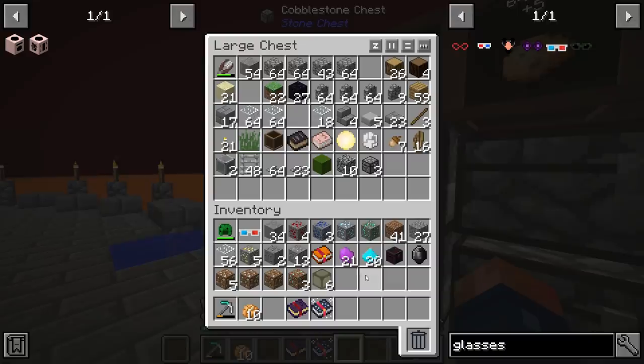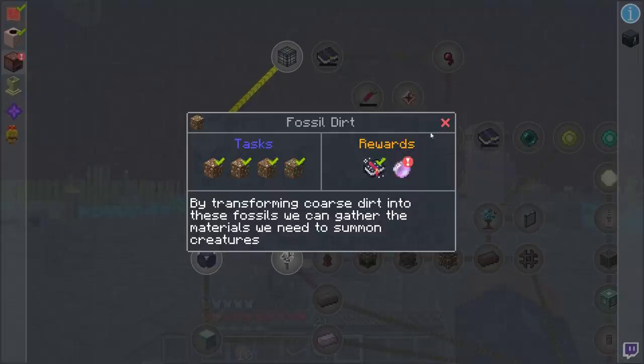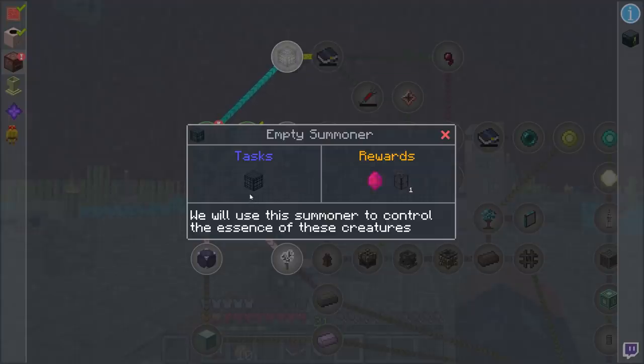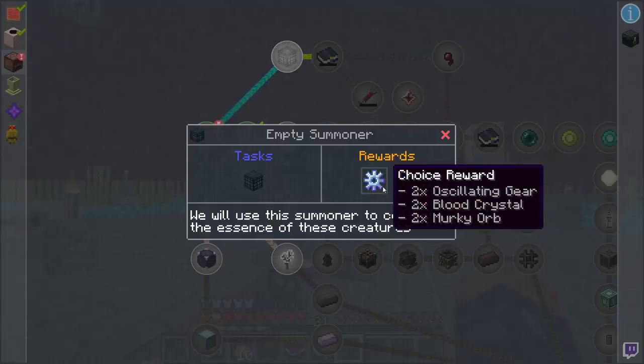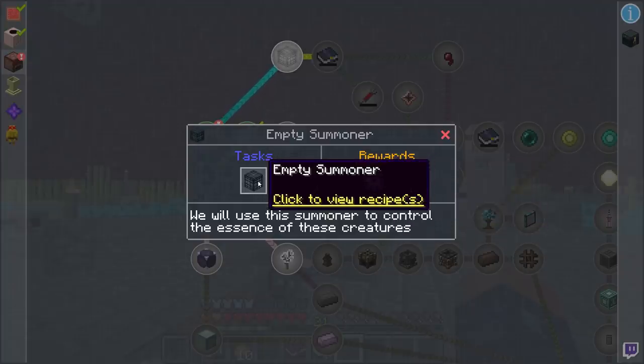Alright, back to business. We have that left to complete. This one right here says we will use this summoner to control the essence of these creatures. So any of these items are usable — these must be like the upgrades for this spawner.